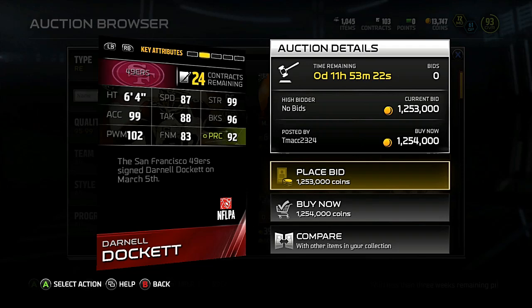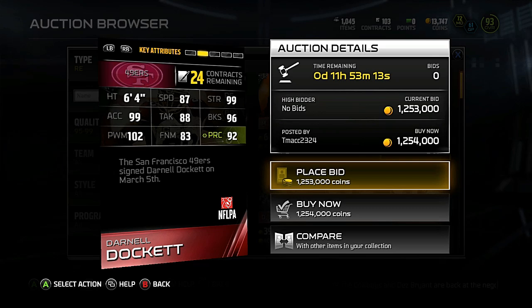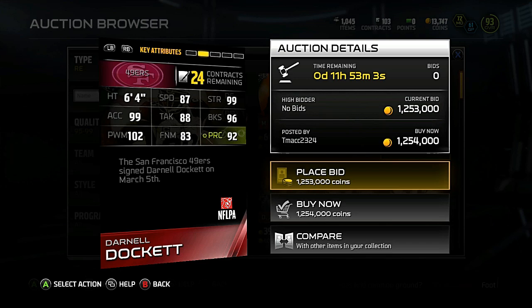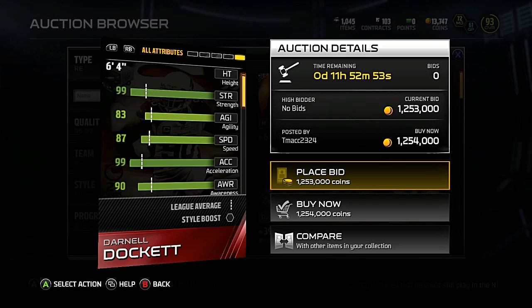99 Excel, 99 strength — he's still pretty slow though. They did move Darnell Docket... actually they didn't, he is a right end. Darnell Docket: 87 speed, 88 tackle is a little on the low side, 92 play rec isn't really the greatest for a 99 overall card, but the Excel strength, block shedding, and power move all look really really nice. Not for 1.2 million though — I don't know what that person was thinking putting him up for that much.